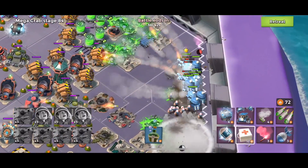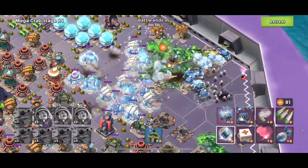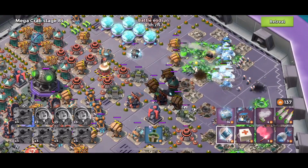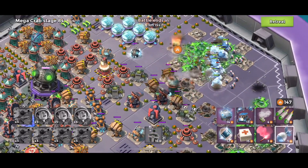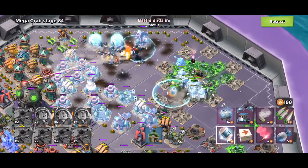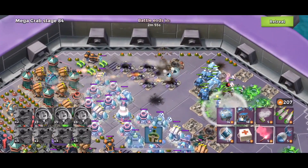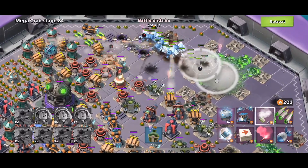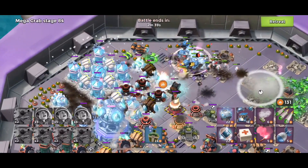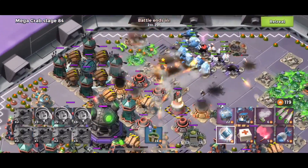Now we're going to flare to the top right corner. Going to smoke and make sure that these medics stay alive — that's the key. We're going to pop a cryo bomb on these to slow down their rate of fire. I should have taken care of that cryo bomb a little sooner, but no worries. I'm going to flare back up top. Make sure to keep this shock launcher shocked. Going to throw another cryo bomb on these rocket launchers.